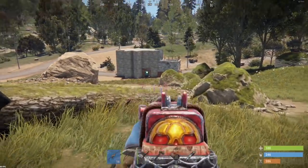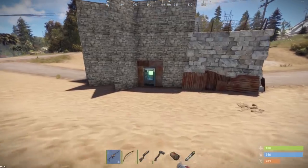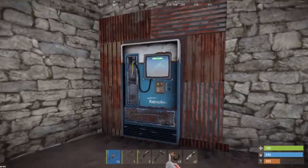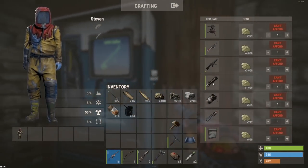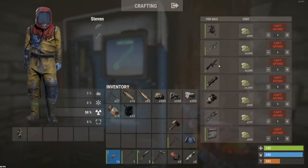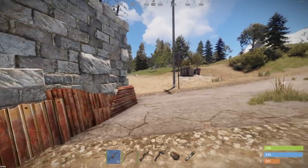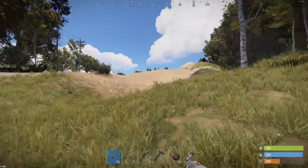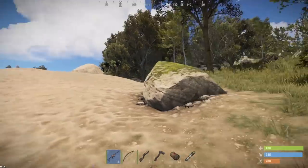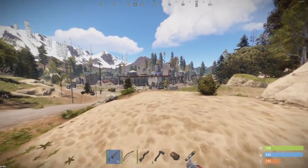Unless I throw all of my satchels on there, it's not really going to be a thing. There's a shop: 2K sulfur cooks over for a rocket launcher — that's actually really freaking good, 4K for an 8K. That's actually a really, really good shop. Like, if I hadn't cooked it all into satchel chargers already... but anyway.